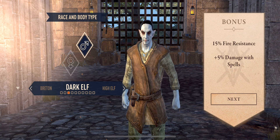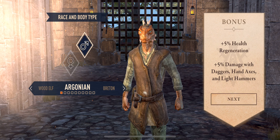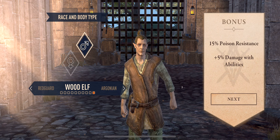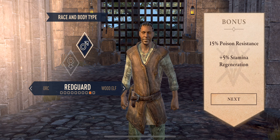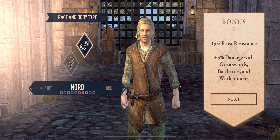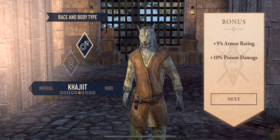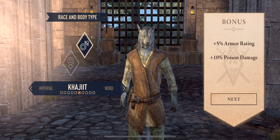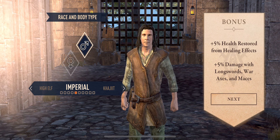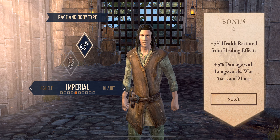All right, let's pick our character. Breton — plus 10% spell resistance, nah. 5% health regeneration, not bad, but no poison resistance, I'm out. Resistances are lame, not for me. It's probably a smart move in a lot of cases but honestly, this guy seems nice and simple. We're gonna go with Imperial — I like it simple.